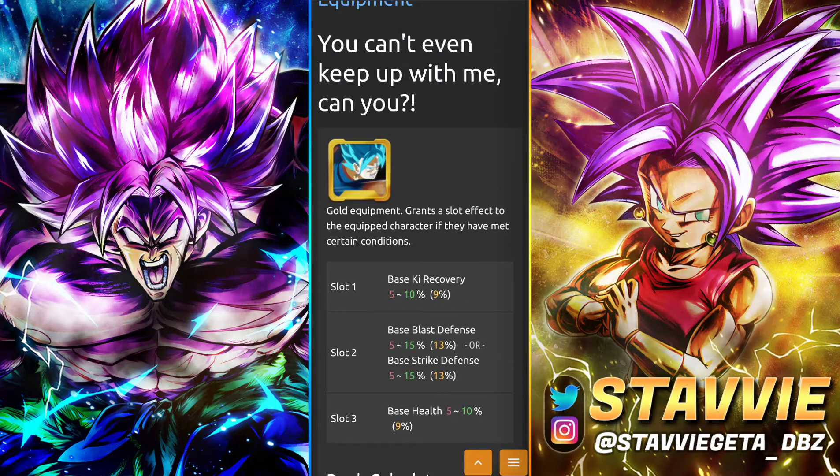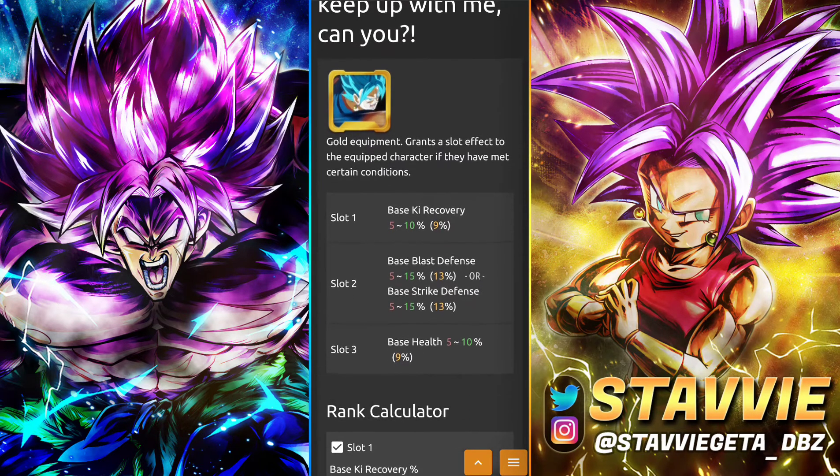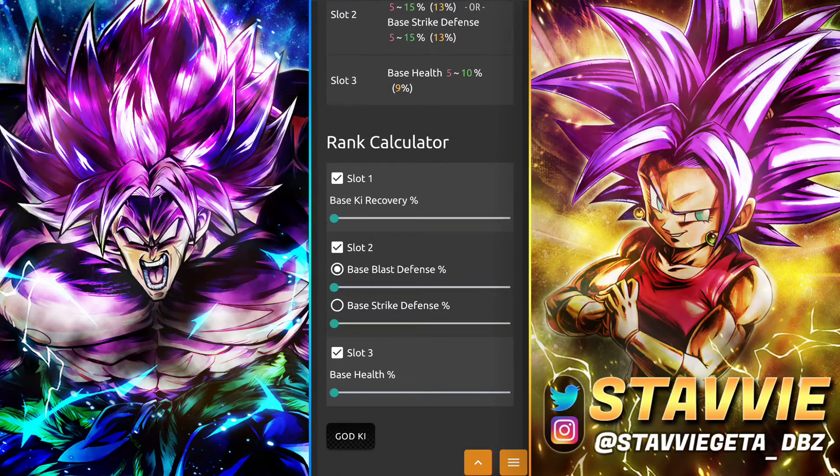Newly added to the Shop with the Gold Coins, we have an equip with Key Recovery, one of the defenses in the middle — it'll choose between Blast or Strike — and then Health on the back end. Since he doesn't really have Blast Armor on anything, Strike Defense is probably the better one to roll in the middle. Just giving this boy some health and some defense is definitely not a bad thing to have. This applies to all God Key units.